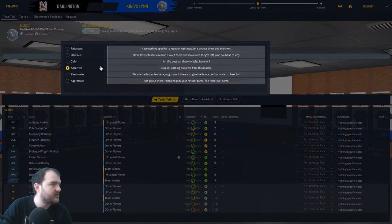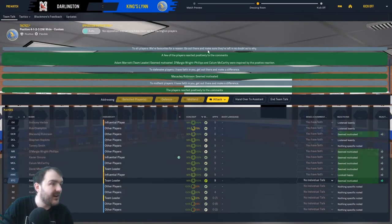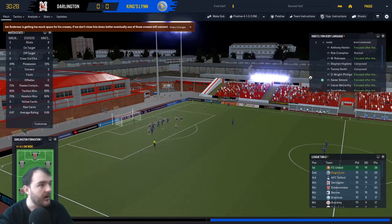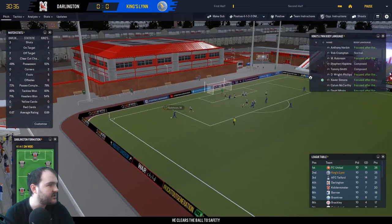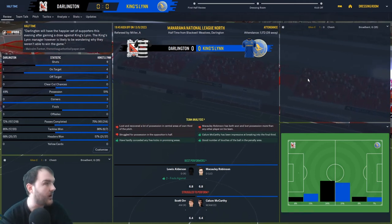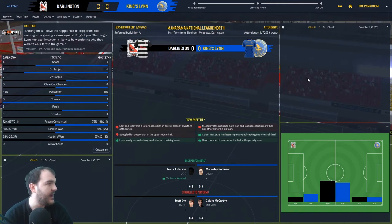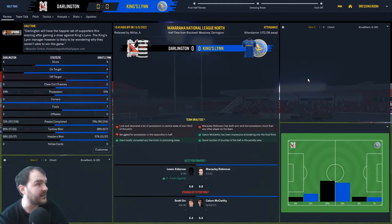Darlington are fourth in the table — a win could put them a point behind us, and we could go back on top if we win. In the dressing room, no opposition instructions, going with 'favourites for a reason' — about half the team is motivated. Prediction: 2-0 to the Kingslyn boys. Half an hour into the game and we've got a highlight — Right Phillips with the header off the Embala free kick, and Darlington are scrambling the ball away. Robinson's cross is blocked and goes out. Just the one highlight in that first half.